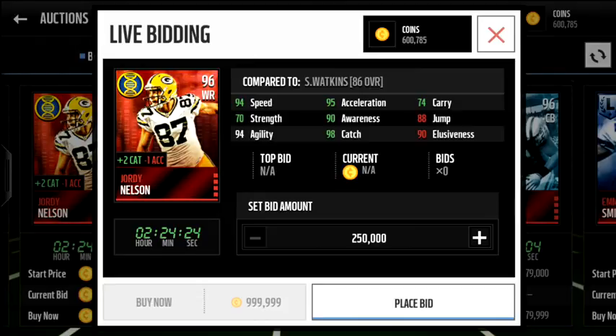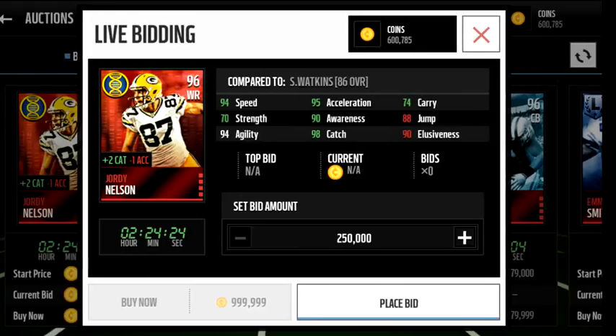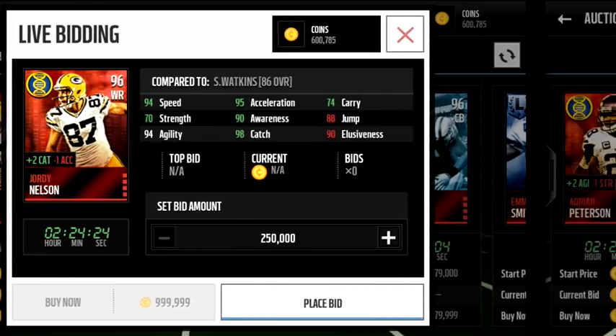Then we have Jordy Nelson here — 94 speed, 95 acceleration, 98 catch. He really missed out on his season this year. But he's plus two catch, minus one acceleration. Again, someone subtracting acceleration. I don't plan on using him. Catching ain't that great a boost since Odell Beckham adds five, so I don't really need that.